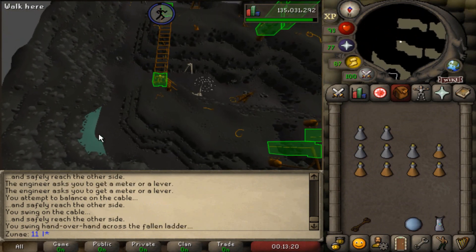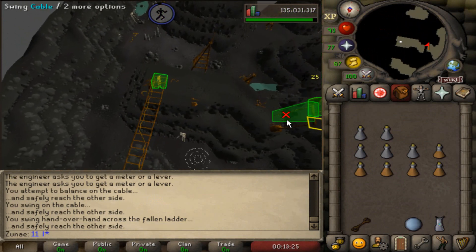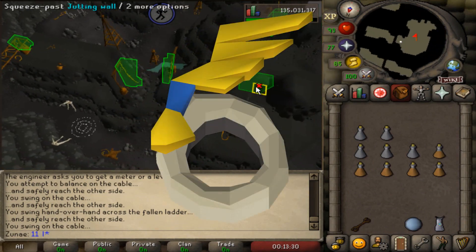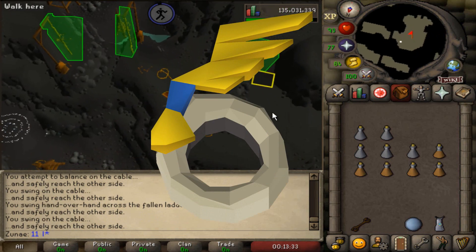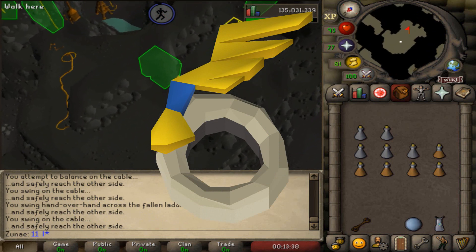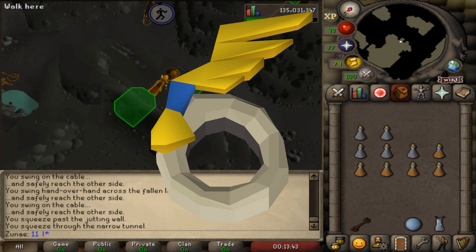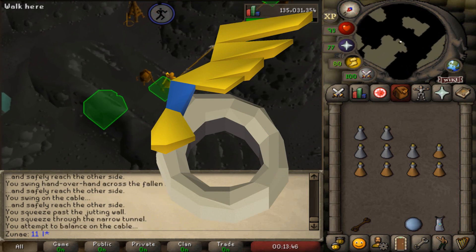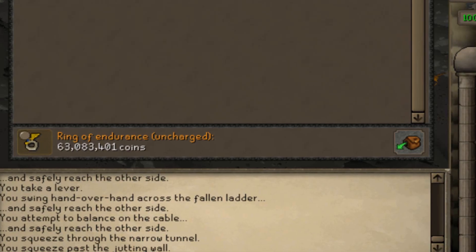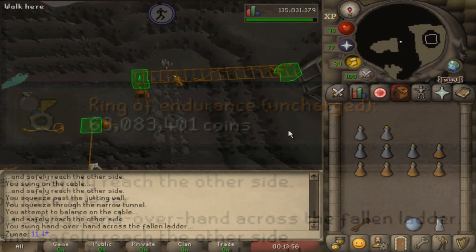Since you're level 70 agility, you probably have the full graceful set, which is going to be useful since you're going to do a lot of running. With the release of Darkmeyer came a new item called the Ring of Endurance, which can be charged with stamina potions. If a player sips a potion with a charged Ring of Endurance, the stamina potion will give you 40% run energy instead of the previous 20%, and will double the time that the stamina potion is active, meaning a stamina dose will last 4 minutes. This all sounds amazing, but it's priced at a steep 63 million GP at the moment. In any case, bring a ton of stamina potions.